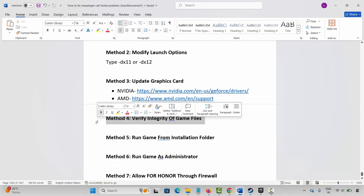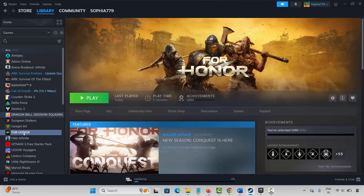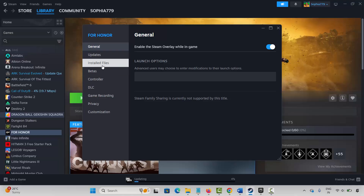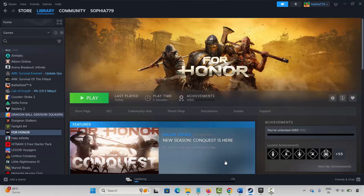The next method is to verify integrity of game files. Go to Steam, select your game under the Library section, right-click on it, and click on Properties. Now click on Installed Files and then click on Verify Integrity of Game Files. This will take some time to verify the files. Once done, launch the game and check if it's working.